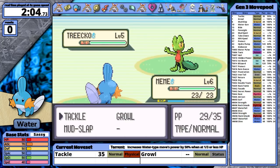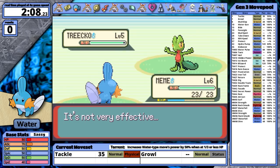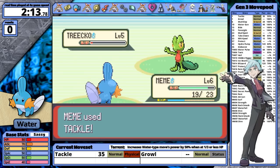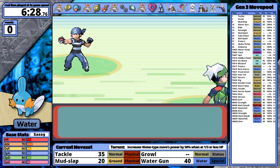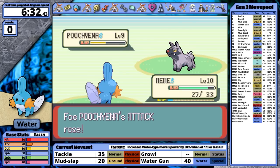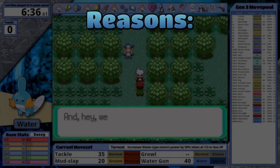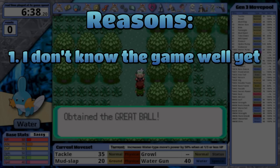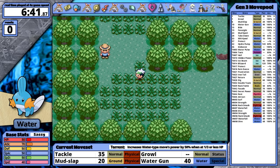A typical Pokemon Emerald speedrun starts with Mudkip and later replaces it with Rayquaza. Adding this powerful legendary to your team will obviously be faster than using a starter Pokemon, so this video will be different — I won't be able to finish the league off with Rayquaza. Also, speedrunners finish the game after the league, while I require myself to defeat Steven. I'm really new to this game, so I expect some blunders rather than the refined optimization and perfection that speedrunners regularly display.